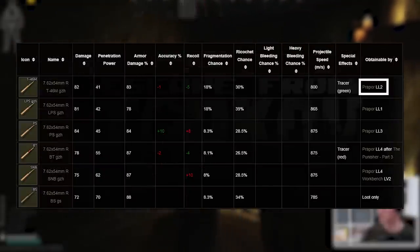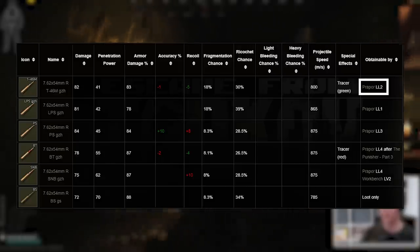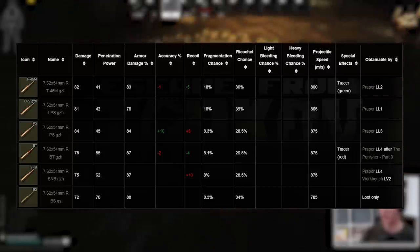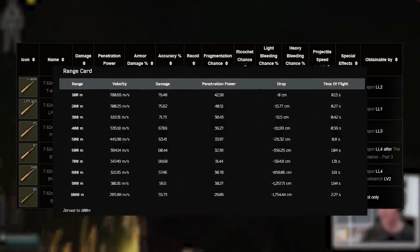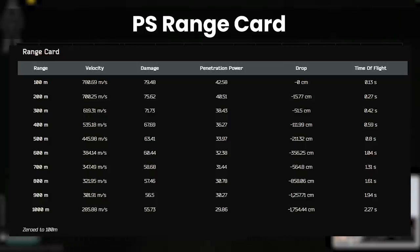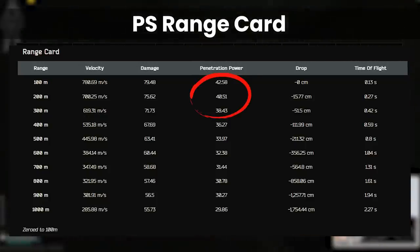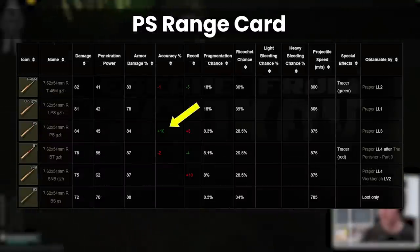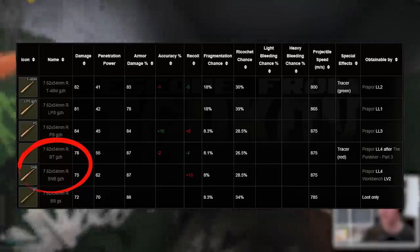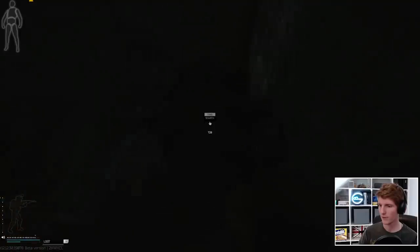T46 also comes at Prapor level 2, which is not a big deal, but it means you won't be using it with a Mosin at level 1 unless you find it on a scav. A much better choice at longer ranges in the mid-game is PS at Prapor 3 or on the flea, as the extra damage and pen allows for some drop-off and is still a good chance of penetrating class 4, with over 40 pen at 200m, plus it has an accuracy bonus of 10%, which is more relevant. Later on in the patch, BT and SNB will definitely become better simply because more people are wearing class 5 armour, but for the time being I think T46M is the best round to use within this calibre at the moment.